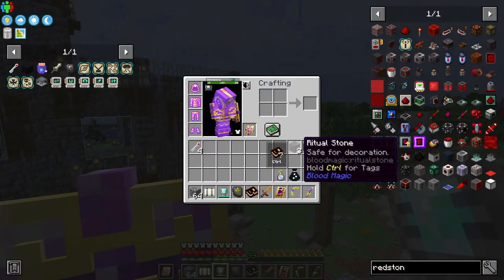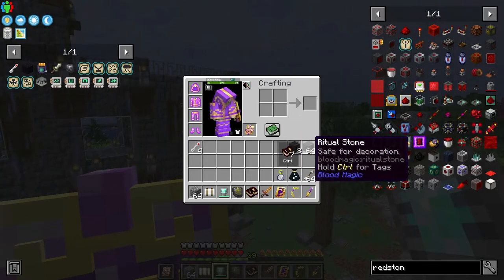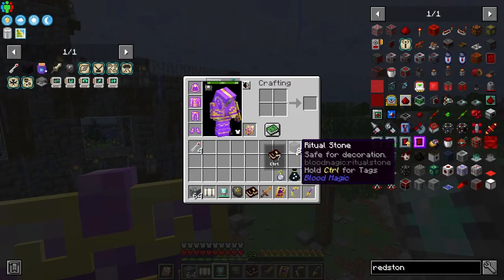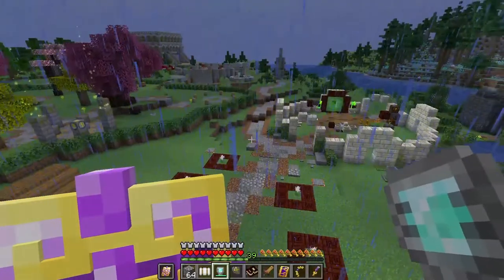I have 72 ritual stones. We needed 73 plus the master ritual — well, actually we needed 69 plus the master ritual stone, which was a total of 73, but I already made the master ritual stone. So, nainer nainer.